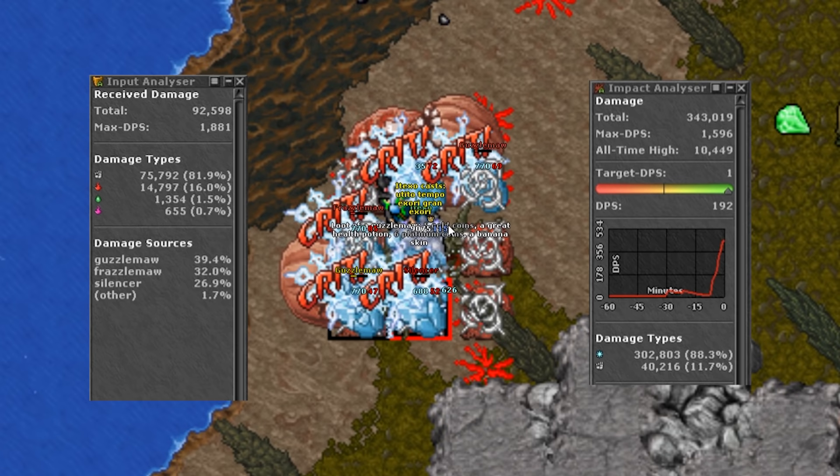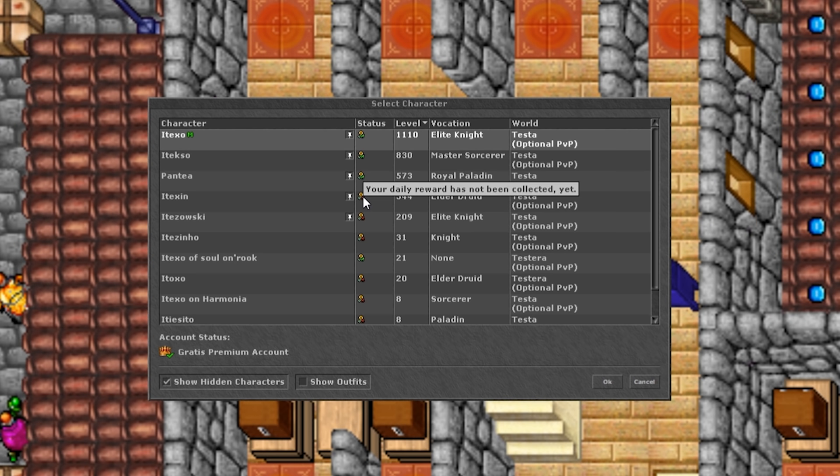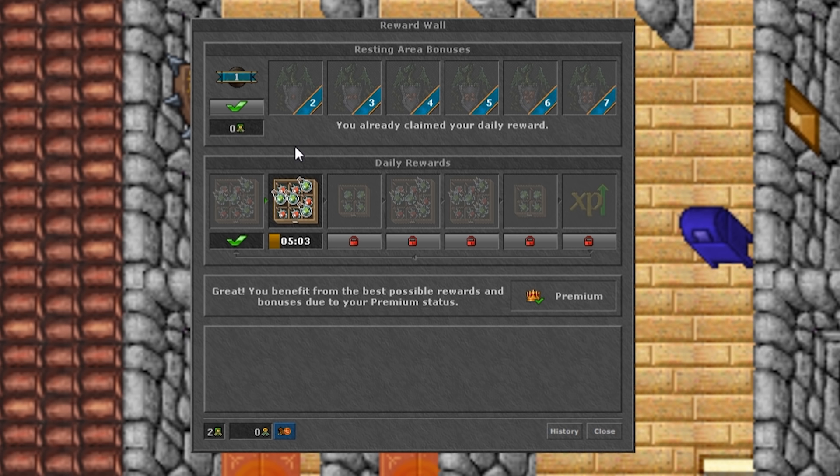The reward streak protection is another nice feature in this update. You will now be able to see if your character has collected the daily reward right from the character list. You will collect jokers on the first server save of each month, and you can save up to 3 jokers. If you miss a day on your streak, 1 reward joker will be used and your streak will continue. If you miss 3 days and have 3 jokers, you can still continue your streak. However, if you don't have enough jokers to cover the missing days, your streak will reset, but you will keep any remaining jokers.